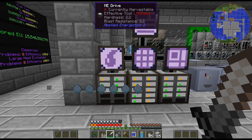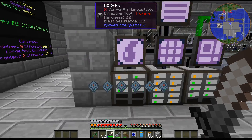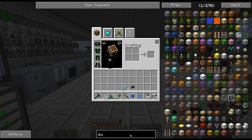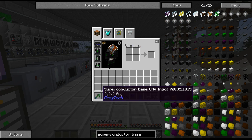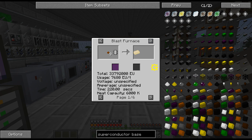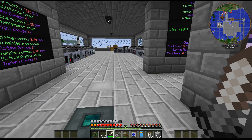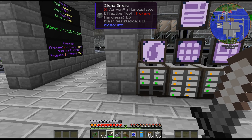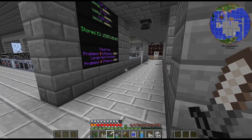Now the materials aren't that bad. But if we look at the superconductor base — we're talking 2,000 ingots at 200-something seconds. We're talking like 150 hours of constant smelting for this one blast furnace.